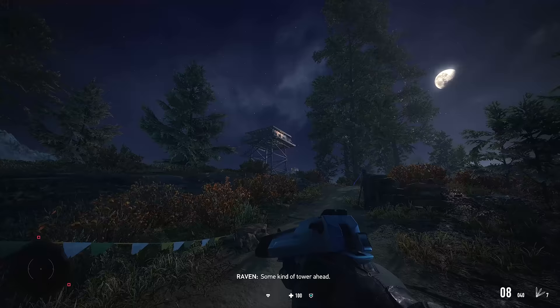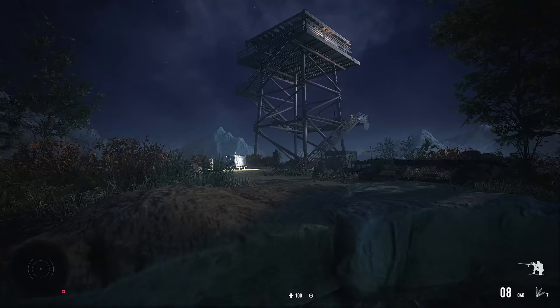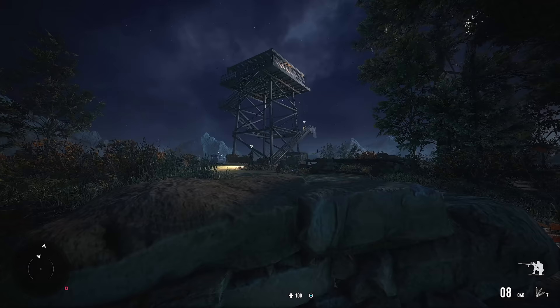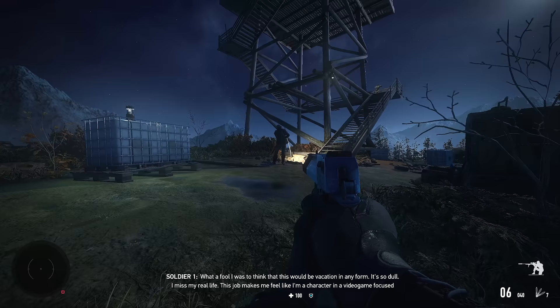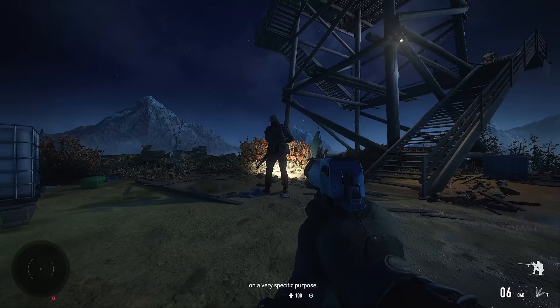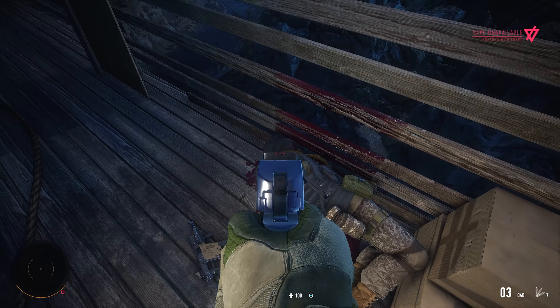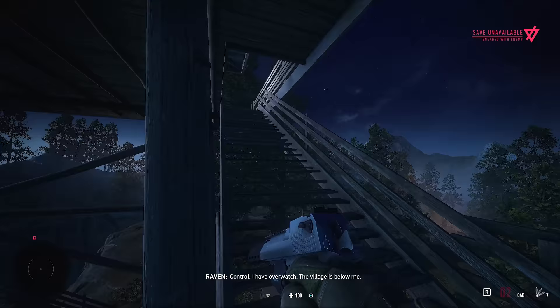The player almost misses a guard who's only visible because of his flashlight. Moving up carefully — 'don't turn around' — the player engages. An enemy survives briefly, seemingly shot in the shoulder, and the player finishes him off. The kill is described as graphic. Reaching the overwatch position, the player radios in: 'Control, I have overwatch. The village is below me.' They don't think anyone else is up at the tower.